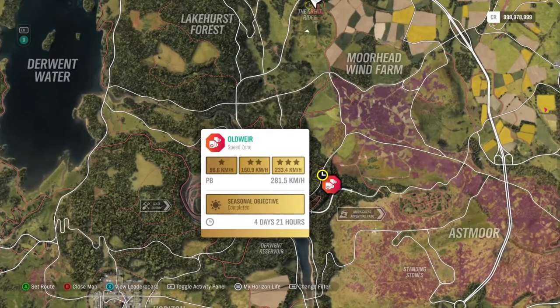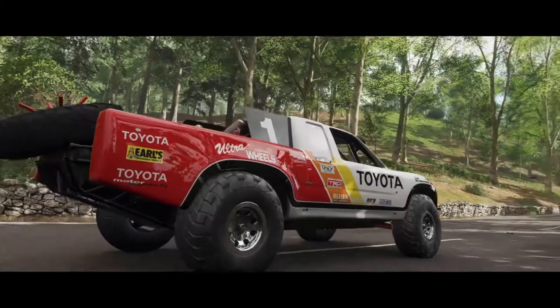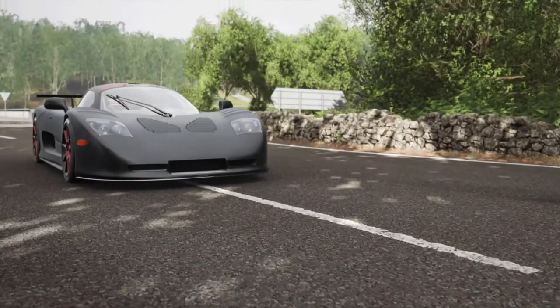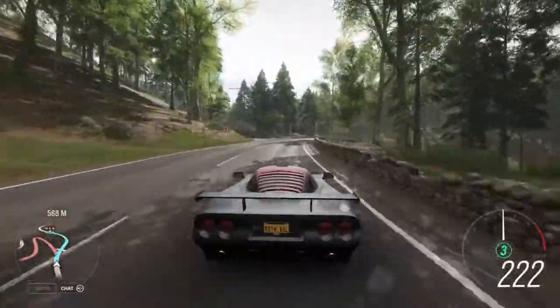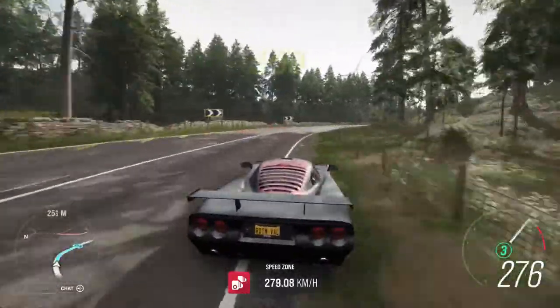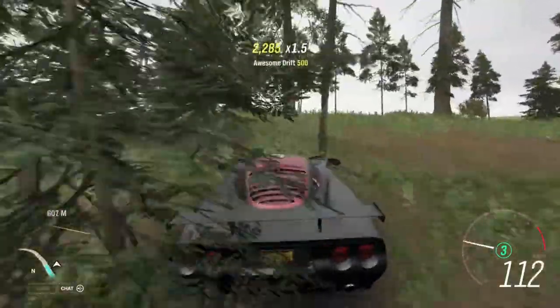Here we have a speed zone — I always start here but you can actually do both sides, it doesn't really matter. Of course I take the muscle car for this one. You just need to make sure you don't fly out of the corner. I'll take my road tune. It really doesn't matter, just drive how you prefer — the car is fast enough, you don't need to put much effort into this one. Well, there you go — I failed because I went too fast, but you can go both sides.